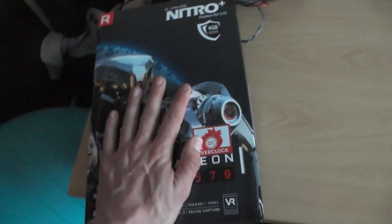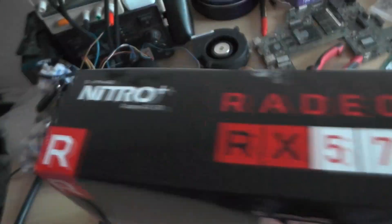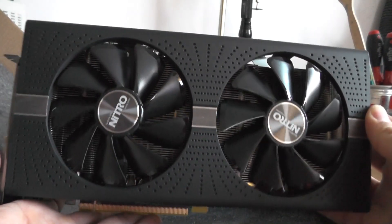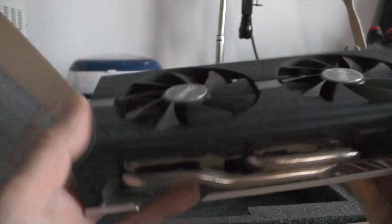Let's open it and see what's inside. I already unboxed one and tested it, but let's open this one for the video. Basically there is nothing much to see — it looks the same as every other one. There you have it: RX 580 Nitro. This one uses a bit more power; the fans are quite nice.